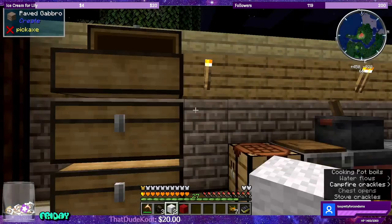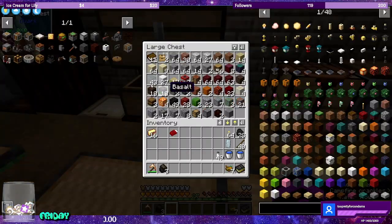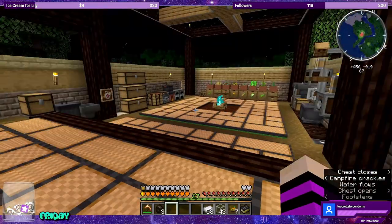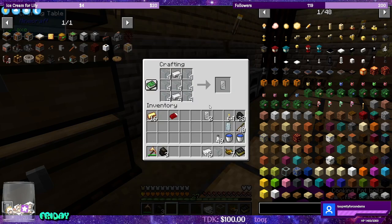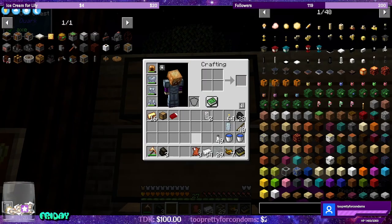One more poppy, or red dye I should say. Red, red, white. Sleeping bag - we need glass, and we need iron. And we need to make the two tanks. What else do we need? We need four leather and a chest. We do not have four leather. We can make three leather from rat pelts that I've been slaying.